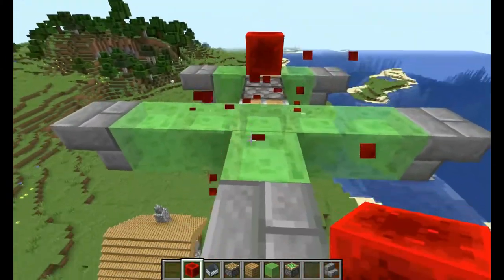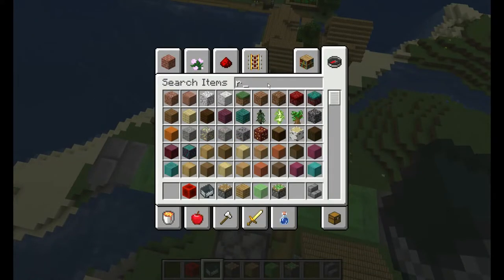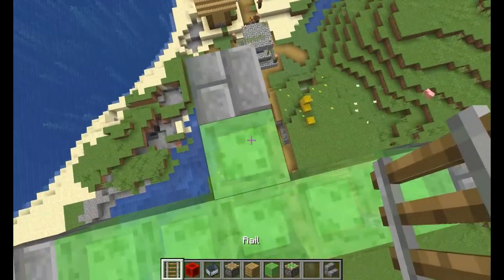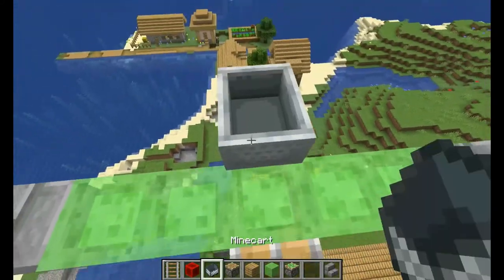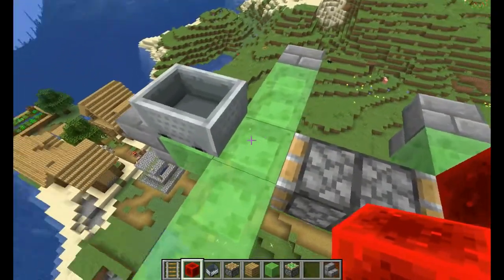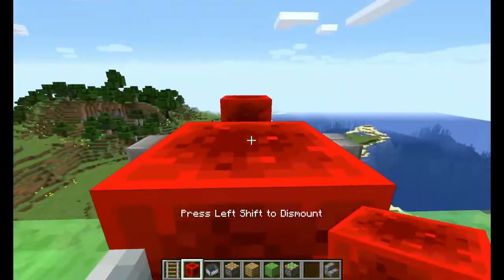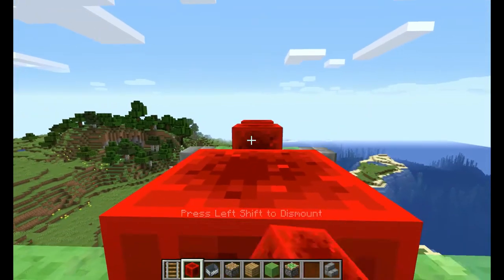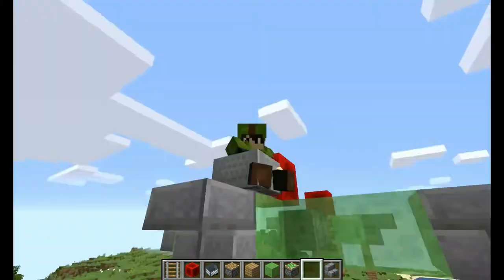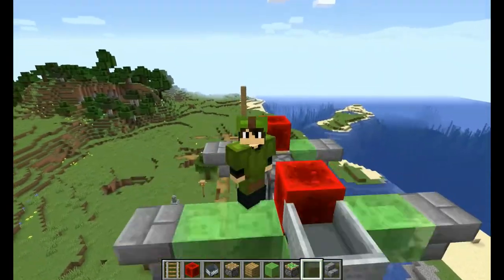There we go, and it should do that for a while. Then what you might want to do — and this part was my idea — is get a rail and a minecart. That way you can sit on it, which would be cool. If I put that here and do that, let's go — and now you're flying up in the air. So that's what I wanted to show you.